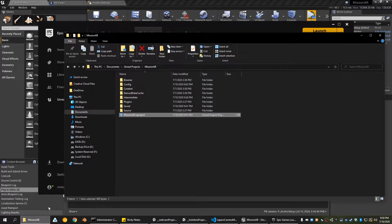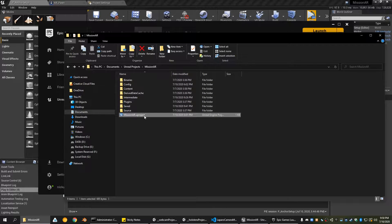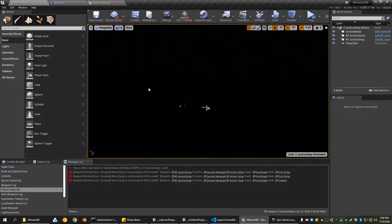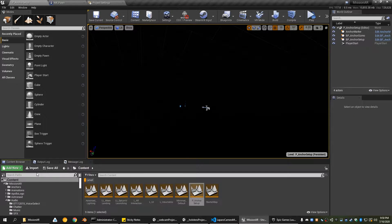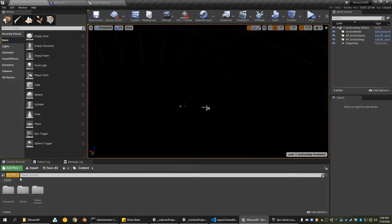Once you've created the project it gives you a folder like this, and you can double-click the .uproject or open it in whatever Unreal version you're using. I think I'm using 4.24 — yeah, I am. At first you will get something like this by default.